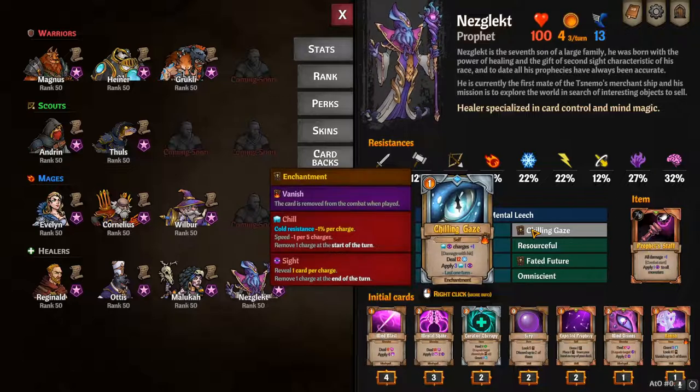Chilling Gaze gives plus 1 to your chill charges and plus 1 to your sight charges. When you damage with a hit, you deal 12 cold damage, apply 3 chill and 1 sight, and it lasts 1 turn.